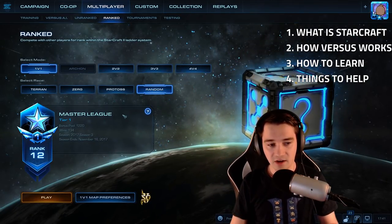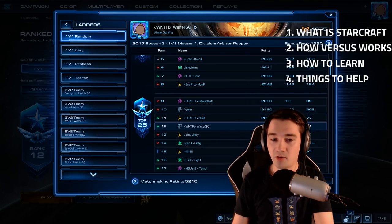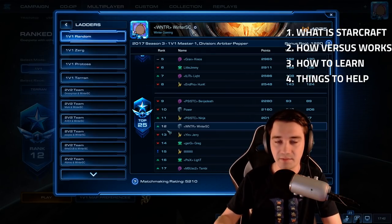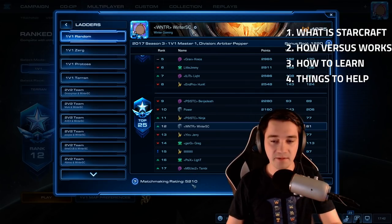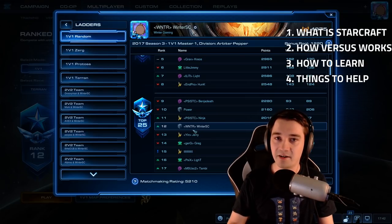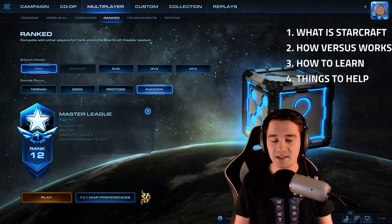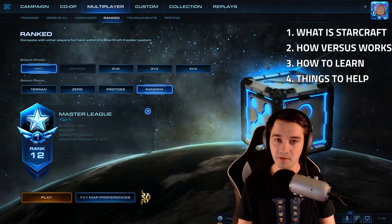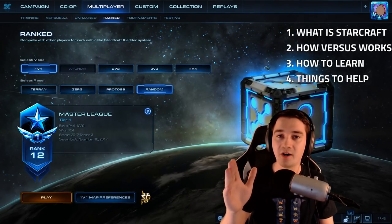I'm going to dispel a few common misconceptions. Bonus pool, points, and division ranks do not matter. They are a holdover from a legacy system where we could not see our matchmaking rating. Now, in the most competitive game, we can see our matchmaking rating and our opponents'. So points, bonus pool, and division rank are not really a great indicator of your level. Matchmaking rating, on the other hand, is what matters. Each rank — bronze, silver, gold, platinum, diamond, master — has three tiers: Tier 3, Tier 2, Tier 1. You move up and into the next tier or the next league. After a game, you'll be able to see that progress bar and how far you are from the next level.